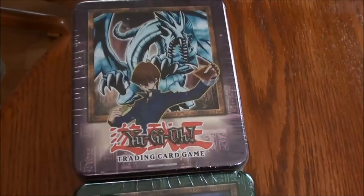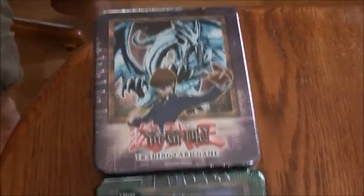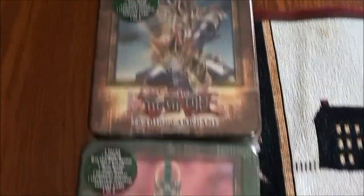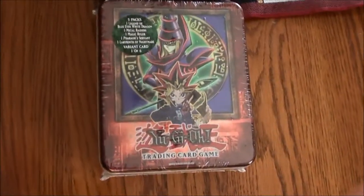Alright, so we've got Not Taylor, entity, Meatloaf, and Tyroni. We're going to be opening some Yu-Gi-Oh tins from 2002 all the way to 2003. We have the Blue-Eyes White Dragon tin from 2002, the Gear Freed the Iron Knight, Buster Blader, Jinzo, and the Dark Magician tin.